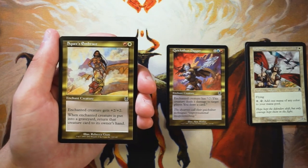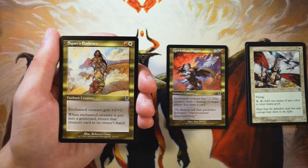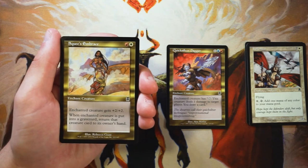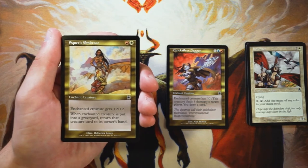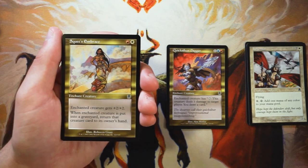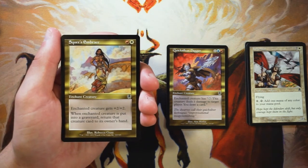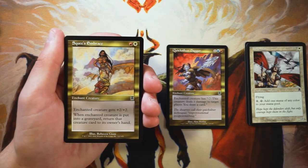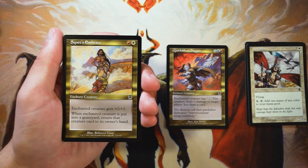Squeeze Embrace is an enchant creature for one red and one white. The creature gets plus two plus two, and when the creature is put into a graveyard, return it to its owner's hand. This kind of gets around the two-for-one issue I usually have with enchant creatures by putting the creature back into your hand. For only two mana, you're getting plus two plus two and saving the creature — that's good two-for-one value. I still don't like it more than the Dagger, which represents so much card advantage as well as incidental damage, but this is not a bad card by any means.